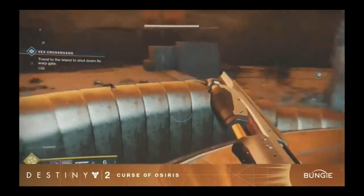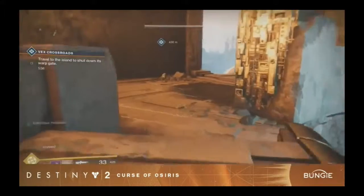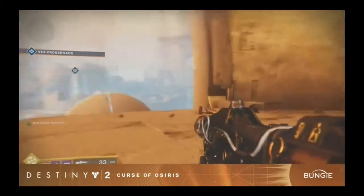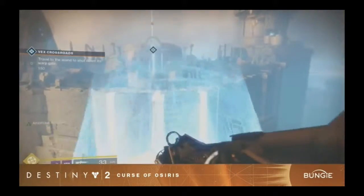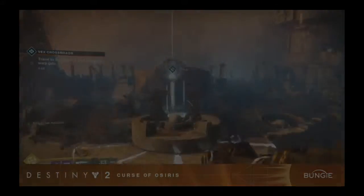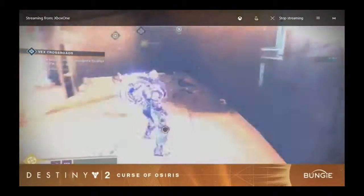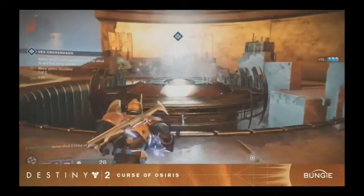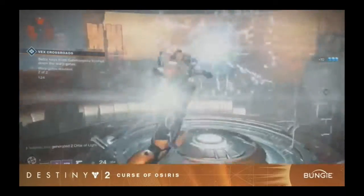Once you've cleared the first island, you'll need to get back on the Jump Pad and jump over to the other side, where you'll land on another island and basically repeat the same process. So there's a bit of a pattern here — you go to one side, jump over to the next, and just rinse and repeat. Once you've done both islands, you've completed phase two.